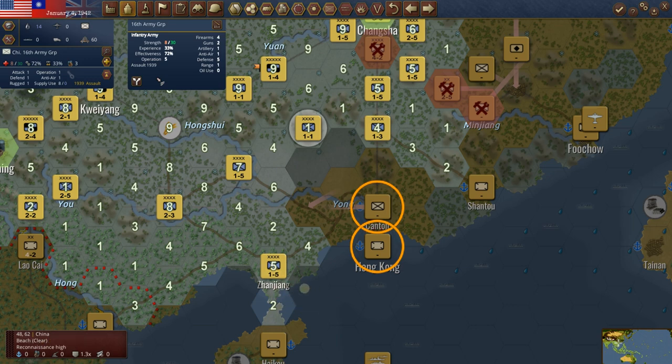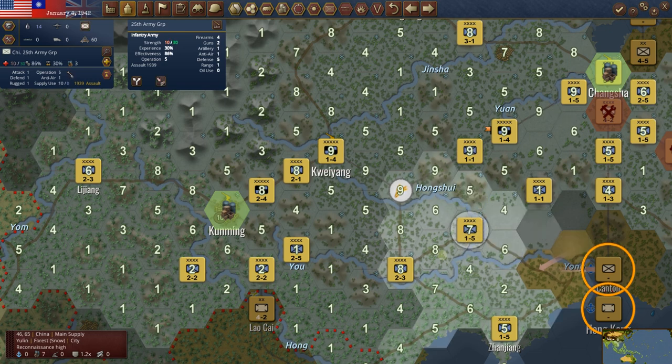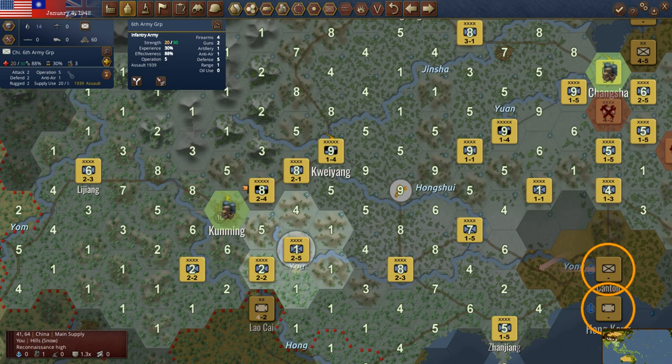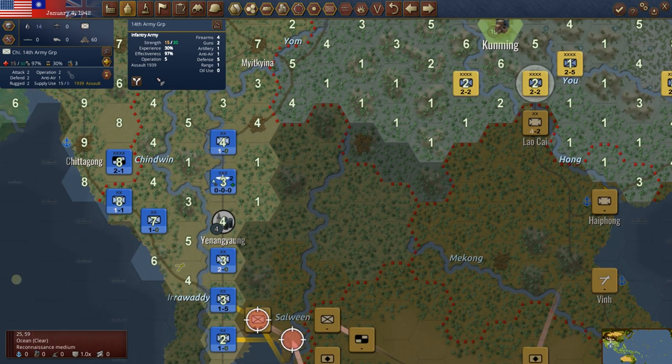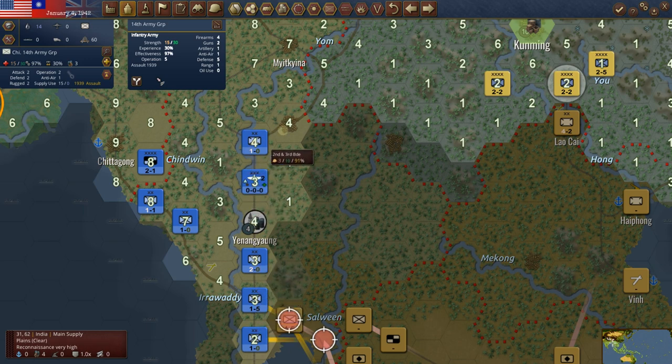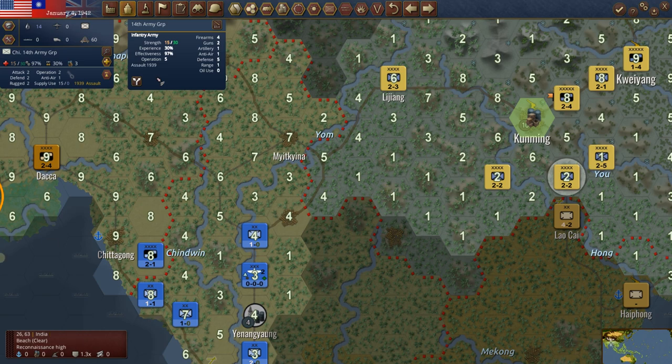We ran down here and took Zhangzhou — why not, they were just giving it to us. They're sitting in Canton and Hong Kong. We'll take some more territory. We've got to protect Kunming — it's just way too important. We've got the Burma Road coming up here, dropping off production and supply. If the Japanese get on this railroad or road that goes to Kunming, that is the Burma Road. If you hear the Burma Road, that is it — if the Japanese cut it, that's a major problem.